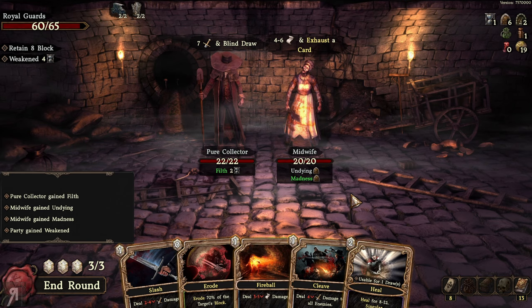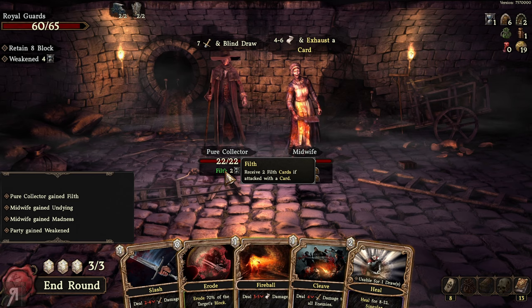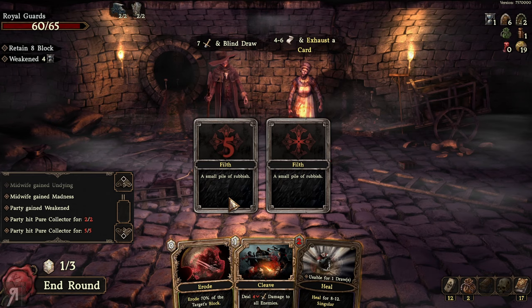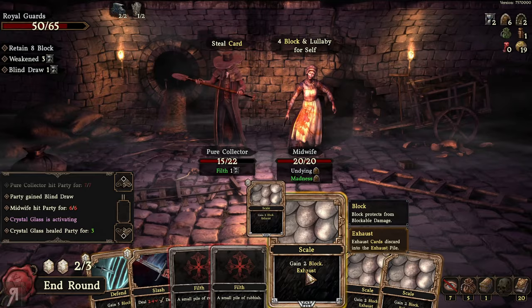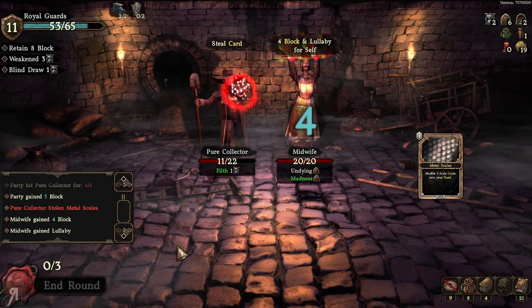I'm weakened so I deal even less damage. Cleave is not good here because we're up against a Midwife — she gains two strength every time she's damaged. The fight is going badly; I'm gaining filth status rapidly and there's not much I can do about it. I think I might actually be dead here.